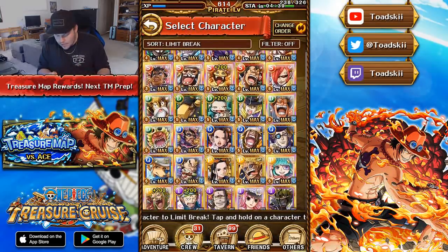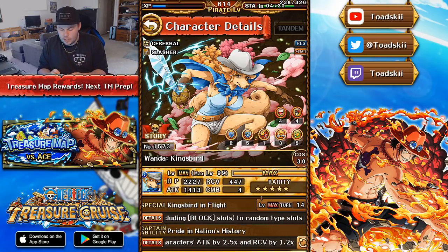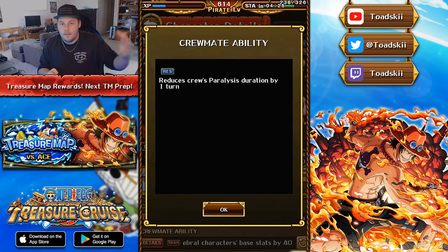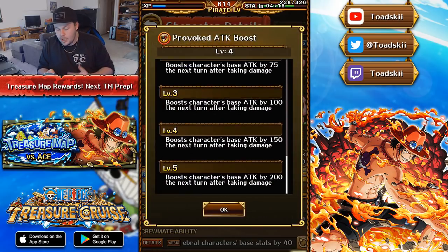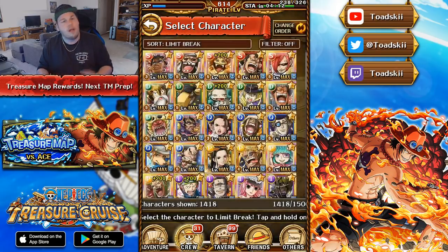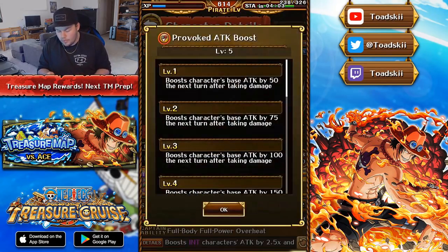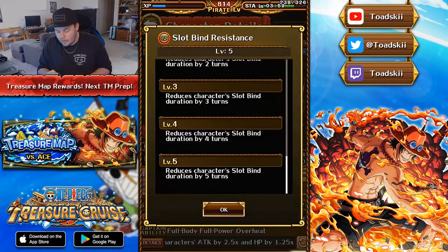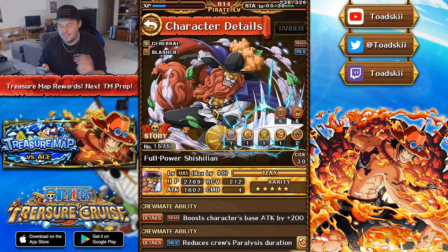There are some other characters that also got their Limit Breaks, like Wanda, who in my opinion is a really good unit to do. She gets some very much needed cooldown reduction and also an additional socket spot. Her two crewmate abilities reduce the crew's paralysis duration by one turn, so everyone in your crew reduces paralysis by one turn. The second one boosts the base stats of cerebral characters by 40. She's actually a really good one — she has Enrage, and if any cerebral character has Enrage it's always worth doing because cerebral characters want to be at low HP, so you need to be tanking hits. The last character I did was also rare recruit Sicilian, who is also worth it because he has Enrage, which is great. He also has a slot finder reduction by 5 turns, which is pretty useful, and gets a cooldown reduction as well.